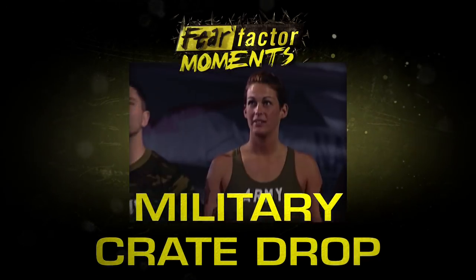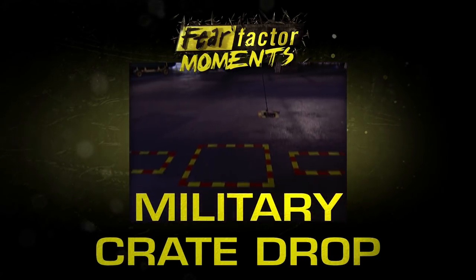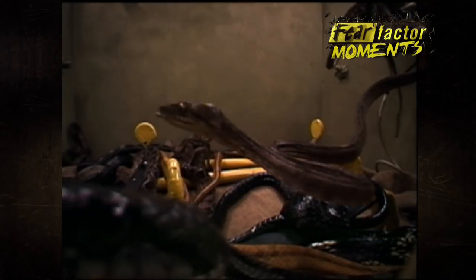You and your partner are gonna have to lower that cargo net to the deck, untie the net, and move the boxes to their marks. Once you've moved the boxes to their marks, you must open up one box and remove a bolt cutter and a crowbar that is surrounded by angry boas. From there you will use those tools to open up the other two crates.